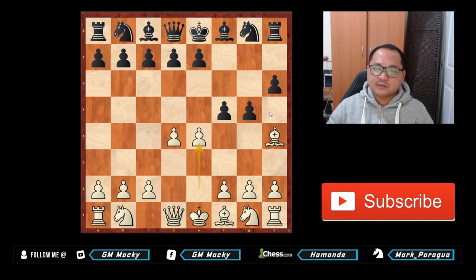If black in this position plays d6, trying to escape with the king, you have queen h5 check. If king d7, you have bishop takes g5, and white is winning — white is up a pawn and the black king is uncastled.